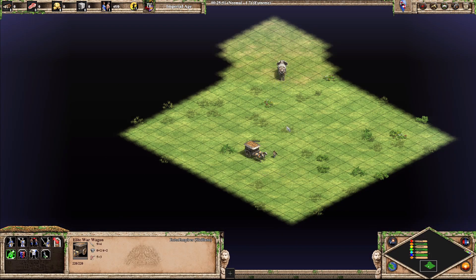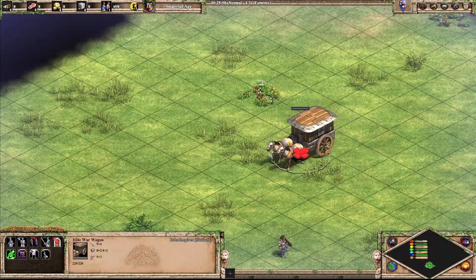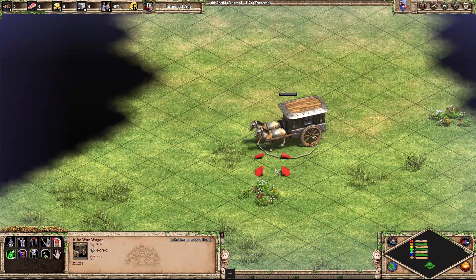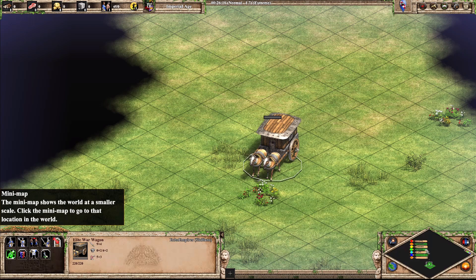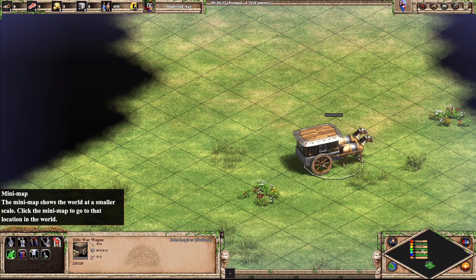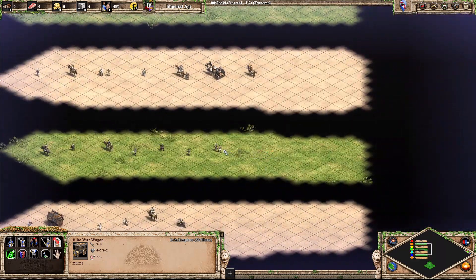Next up, Elite War Wagon. An interesting unit — it's got sparks in the wheels, but it's effectively just a cav archer unit that shoots projectiles. Again, we're not looking at stats. I think it looks very normal, but also a bit different. I think C.